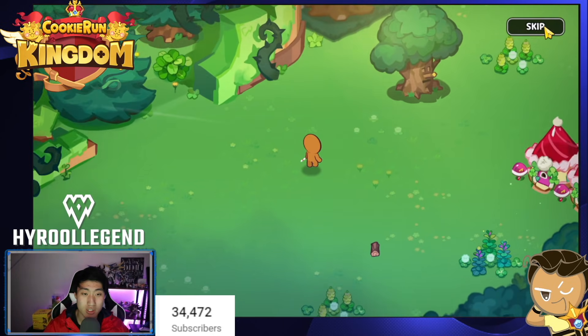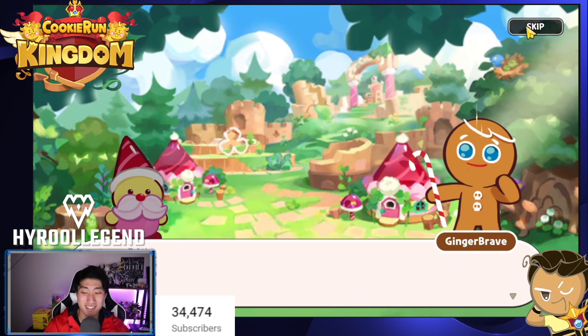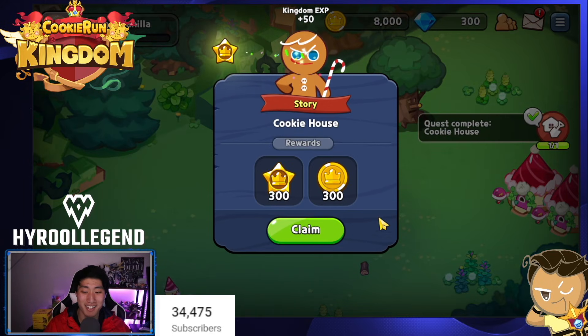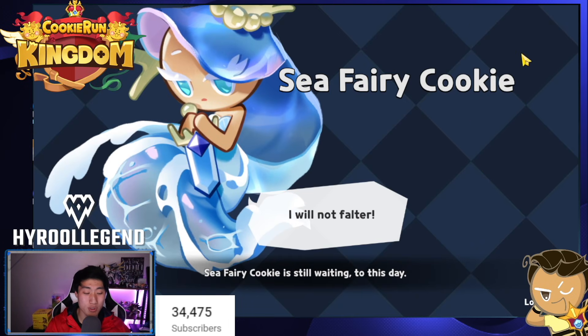All right, we're just gonna skip all of this stuff. This is going to be the Hyrule playthrough — Hyrule Vanilla, yes okay. Never use crystals for this, keep that in mind. Never use crystals to speed up your stuff, guys.